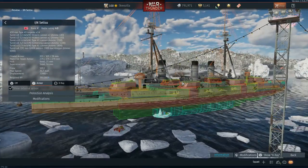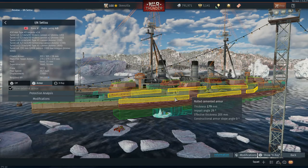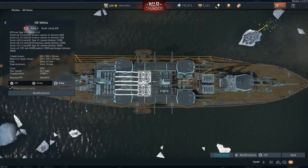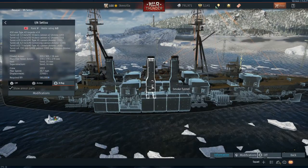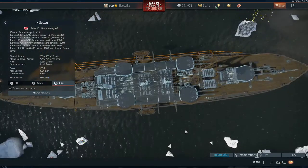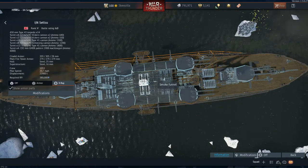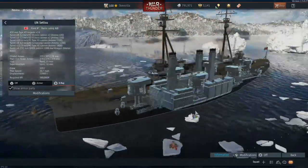Aiming midship you'll generally snap the keel. Looking at the x-ray view, you'll typically hit the engines, coal bunker, fuel tanks, and ammunition stores. Although these compartments are separated by bulkheads, the explosive mass of the Fritz X is large enough to cause serious internal damage. The amtol filling may seem small, but once the bomb penetrates, that's where it does the damage.